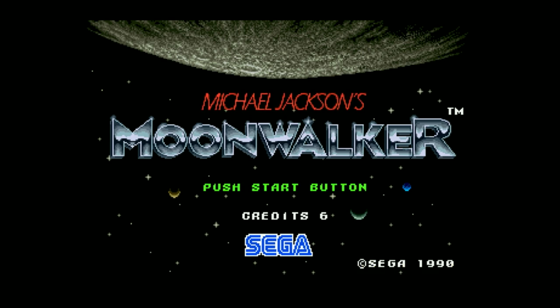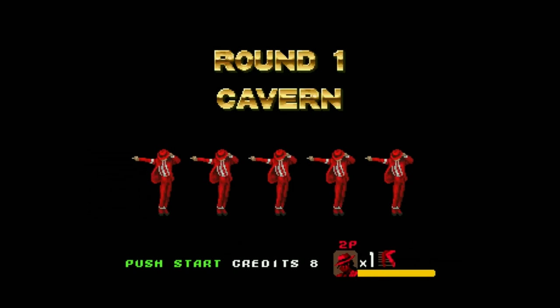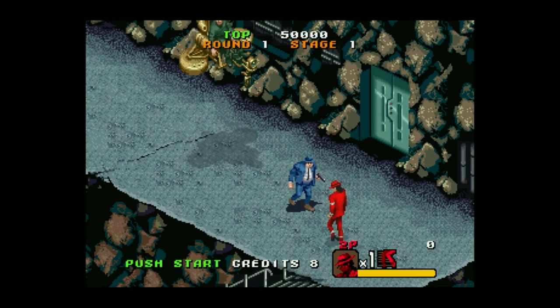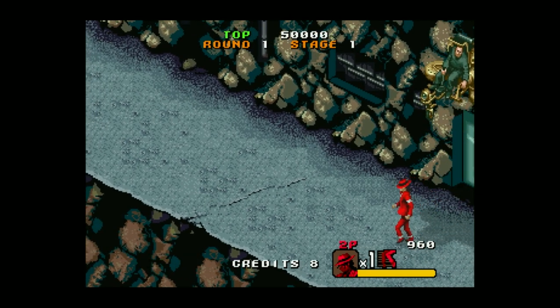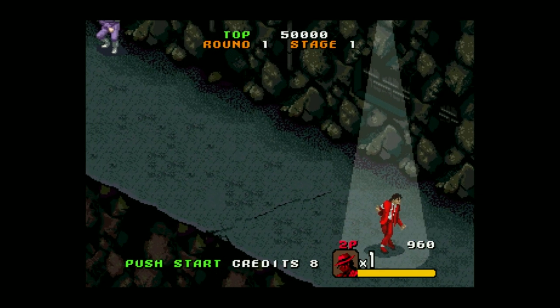Okay, we lost signal there for a while - still rolling. Here we go. The Select button puts quarters in, the Start button gets things going, and then the yellow button. If you press the red button, all the bad guys will dance with you and then blow up.